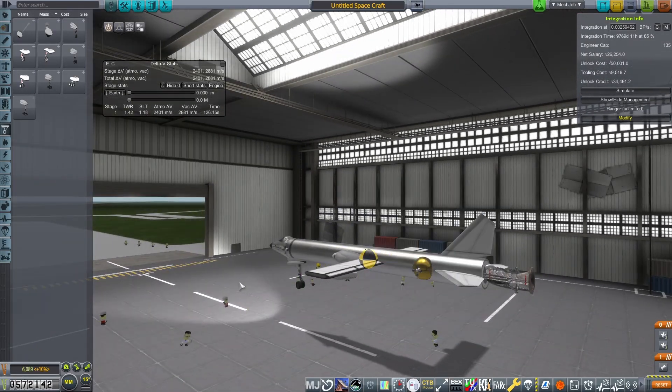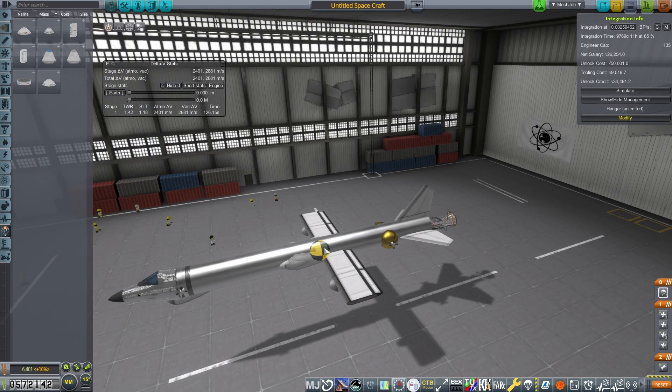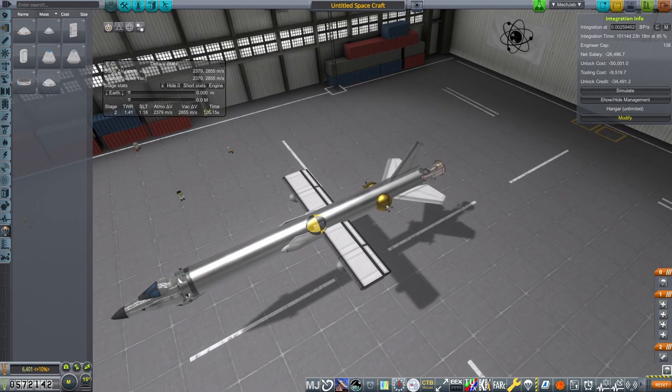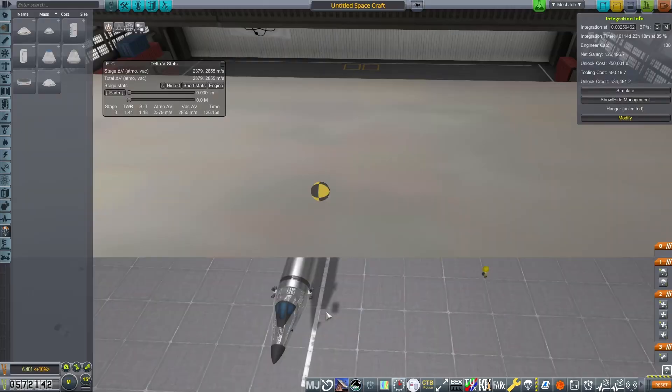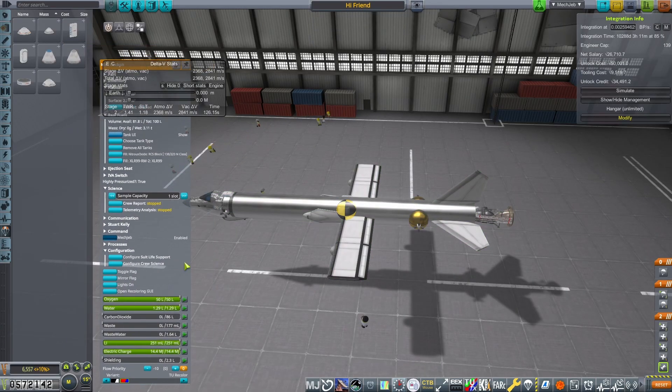I also throw on some air brakes, which will be very nice. Because when we pass the Karman line, we come back down quite fast, and having extra drag will help.